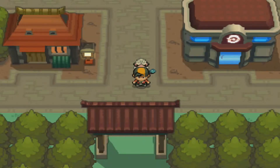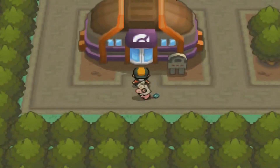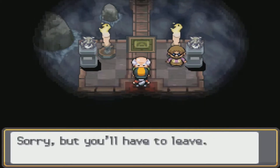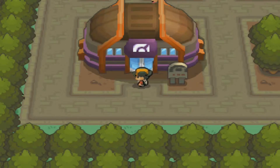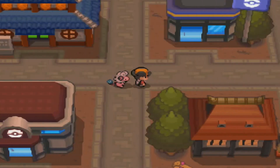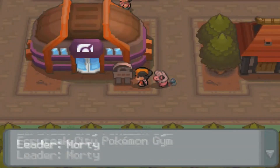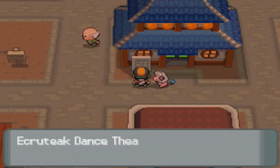So we're back here at Ecruteak City. Right off the bat, there are a few things we need to do before we can hit the gym. Let's see what happens when we do go to the gym — there's a random person who says the gym leader's not here and kind of kicks us out. So obviously Morty the gym leader of Ecruteak City gym has gone to the Burned Tower, which we'll visit shortly. One of the first things you want to do is head to the Ecruteak Dance Theater.